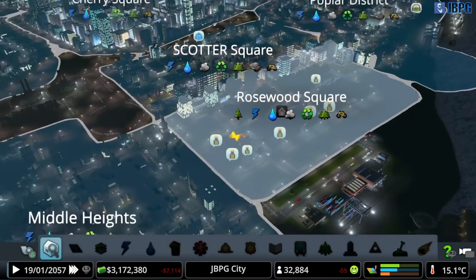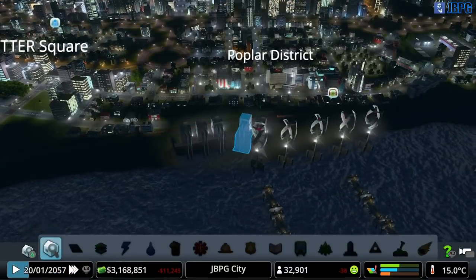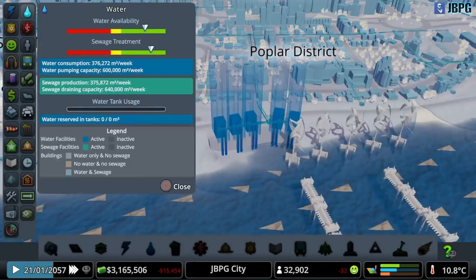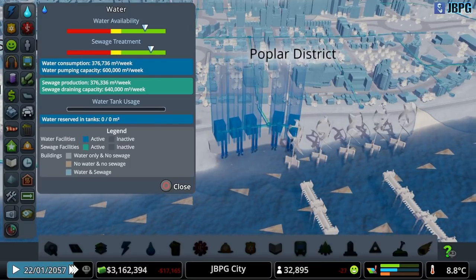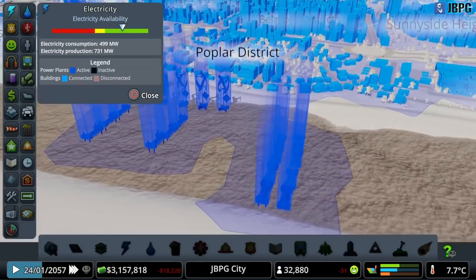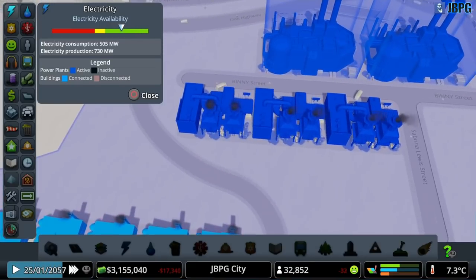That'll help with water usage as well - that'll hopefully give us a bit of a money save. Let's have a look at our info views. That has made our water consumption and sewage treatment much healthier than they were by putting that water consumption policy in place. Power is still nice and healthy - we've got a lot of power being generated, a lot of wave gates as you can see, plus those two oil stations there as well. I might need to look at putting in another recycling plant somewhere - we'll have to see.